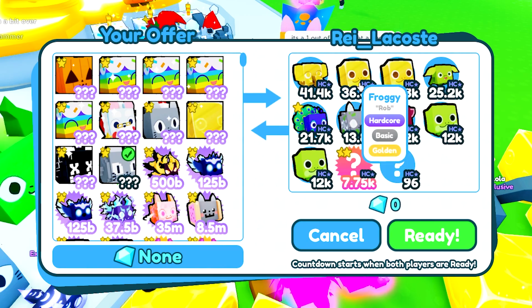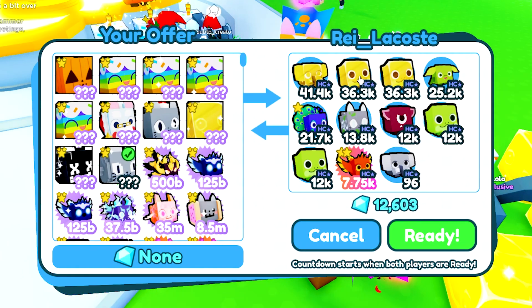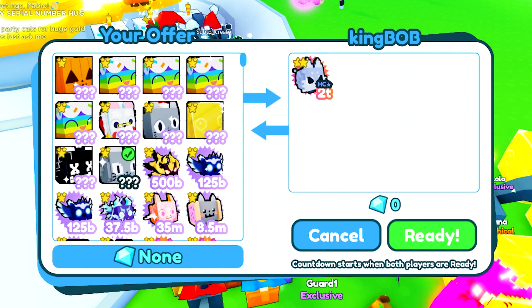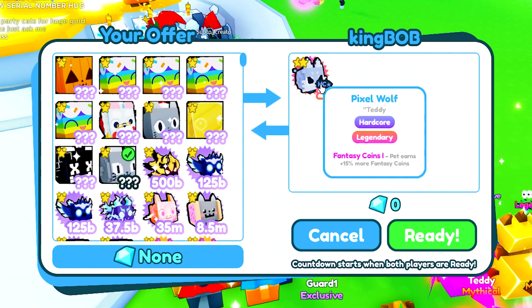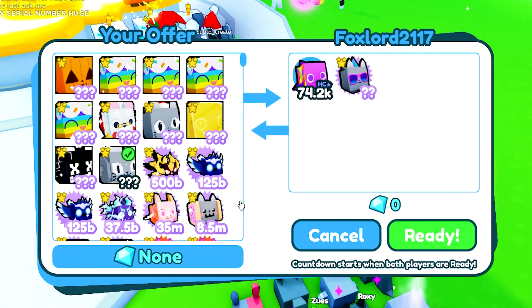We're getting a trade from someone offering up a lot of hatchable pets from the hardcore mode — those really aren't going to be going for too much unfortunately. Then King Bob — whoa, he has something really cool, I've actually never seen one like that. He's only offering up one hardcore mode pet though, so that's not gonna be great.